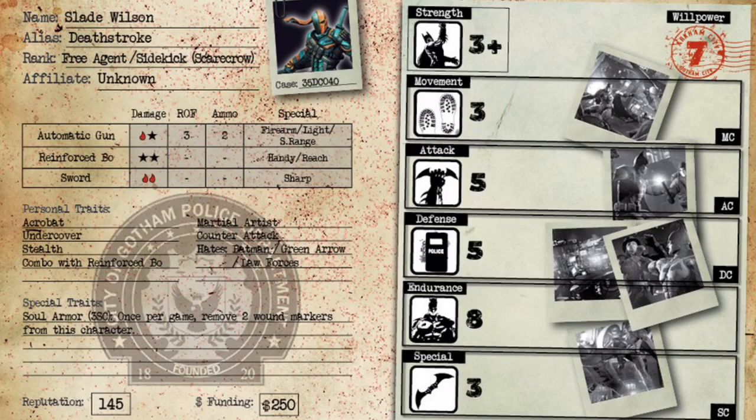Next is Undercover. Instead of deploying him normally, you can hold him until the end of deployment and then place him up to 20 centimeters outside of your deployment zone. He's like sneaking up on people. This combos really well with his Stealth trait. In Batman, you can normally only see 30 centimeters, but Stealth means guys can only see you at 20 centimeters. So with Undercover deployment, he can still stay out of range of guns while using Stealth — really really good.